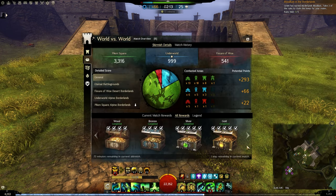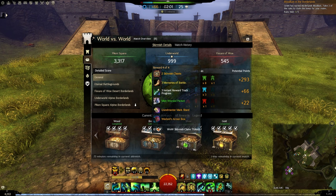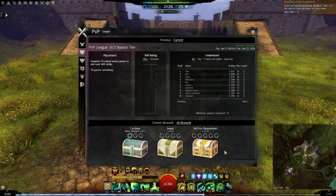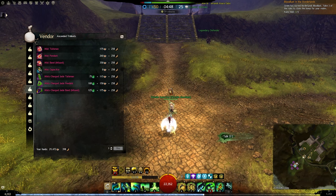Also from WvW, from the Skirmish reward track, when you finish the bronze tier you get a Warlord Armor Box which gives stat-selectable gear. This box is only available from the bronze tier, not the others. However, in PvP from the league rewards you can get Warlord Armor Boxes from all tiers — hover over each one and you will see it includes the Warlord Armor Box.